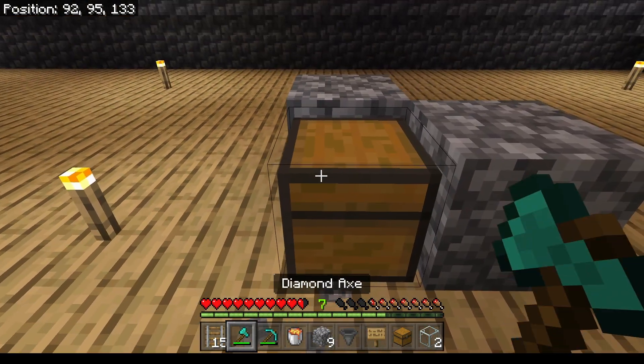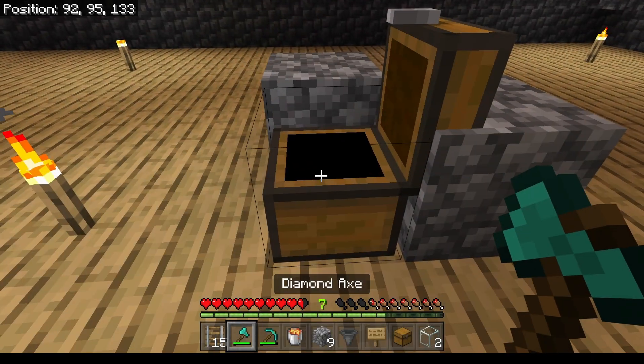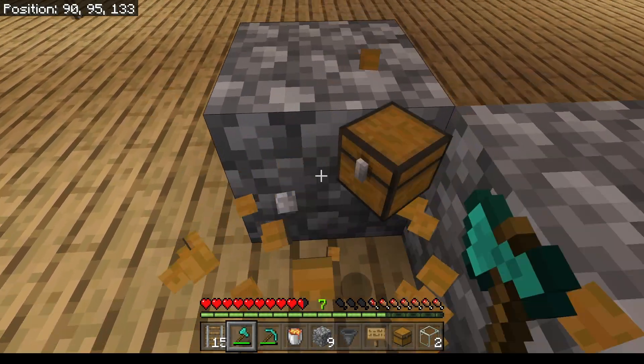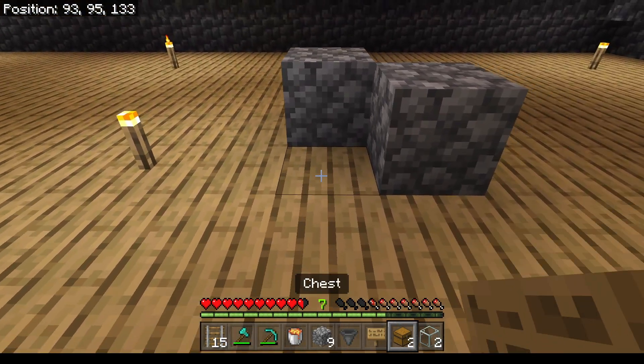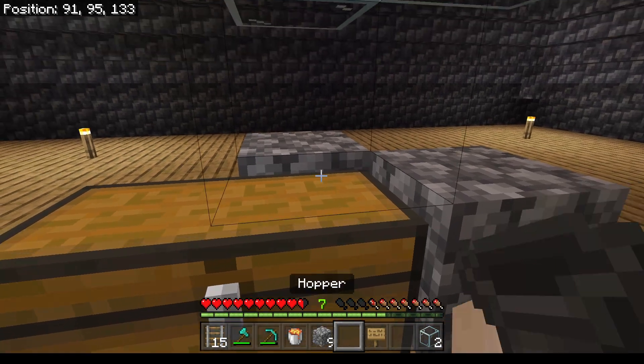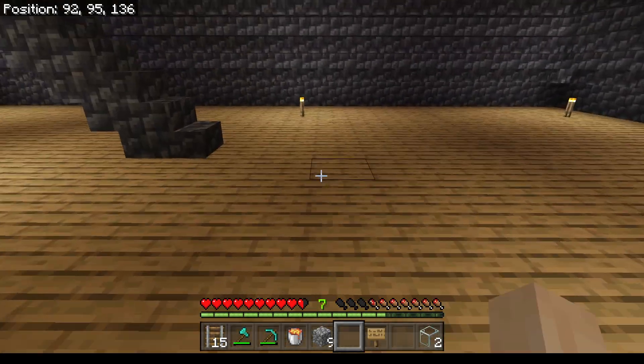Since I think I want a bigger chest for storage I am going to remove this one and replace it with a double chest. Now that the double chest is in place I will need to place a hopper feeding into the chest.